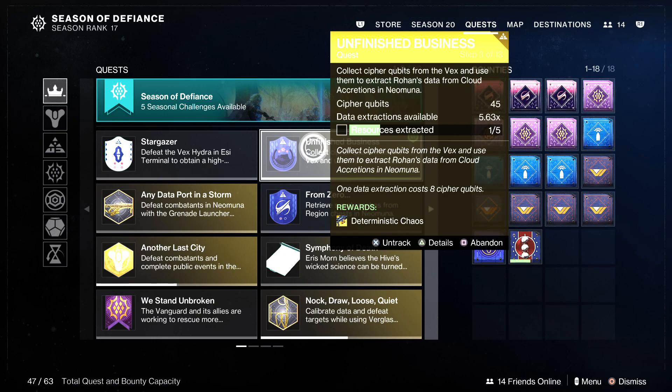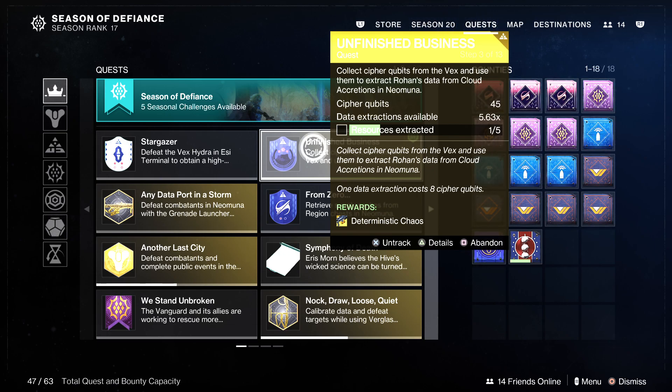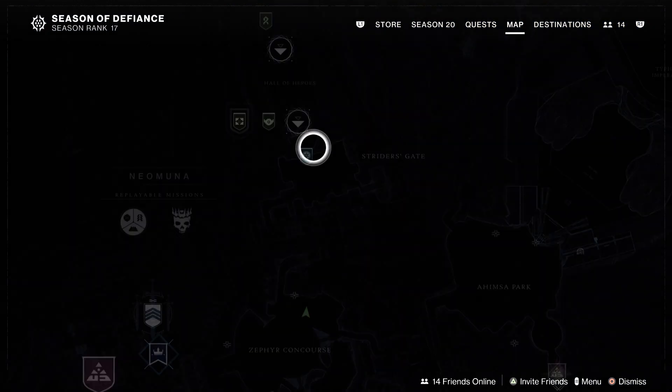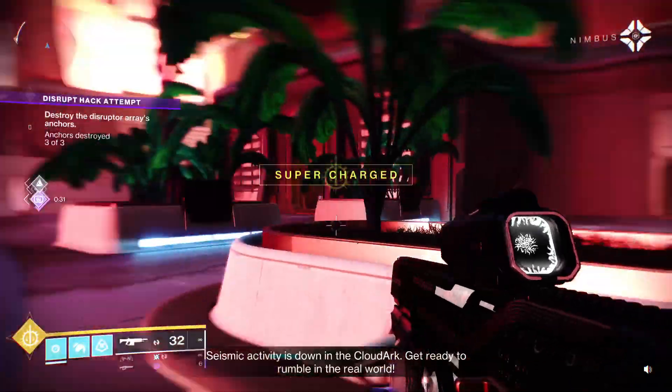This video will help you out with the Unfinished Business exotic quest, where you need to collect data extractions from things called cloud accretions. They're found all over the place. Each planet in the game has had some kind of resource — the Moon has canisters, Nessus has data lattices — and cloud accretions are the randomly spawning resource on the new planet from Lightfall, Neptune.